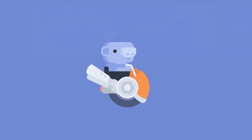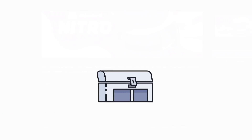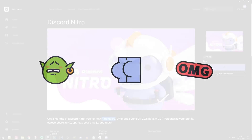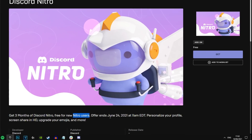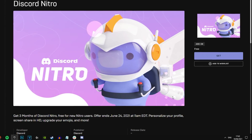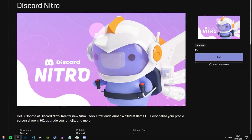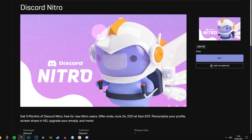So if you've never had Nitro before on Discord, this will apply to you. I myself have had it before, so unfortunately it doesn't apply to me. But if you are new to Nitro and you've never used it before, you're in luck — because until June 24th, which is literally two whole weeks, 14 days from now, you can claim this and get Discord Nitro for three whole months completely free. It's insane.